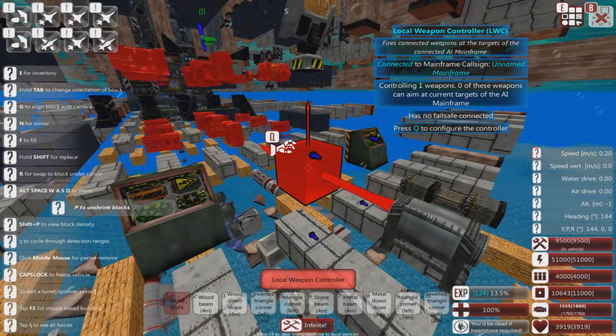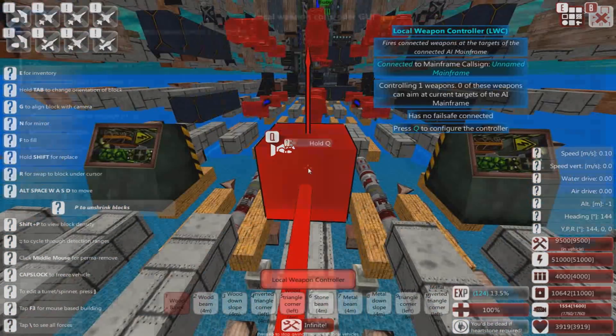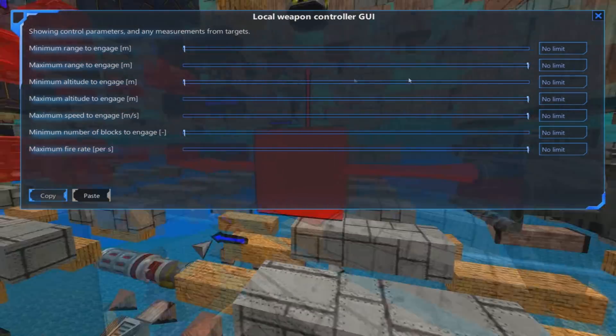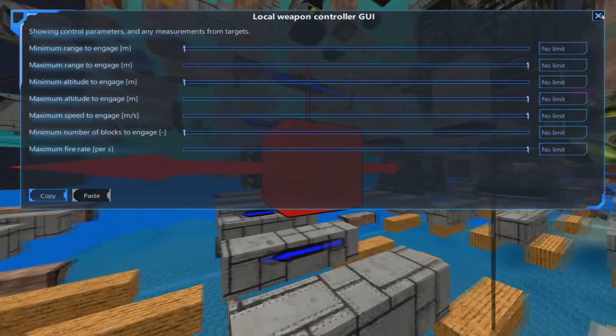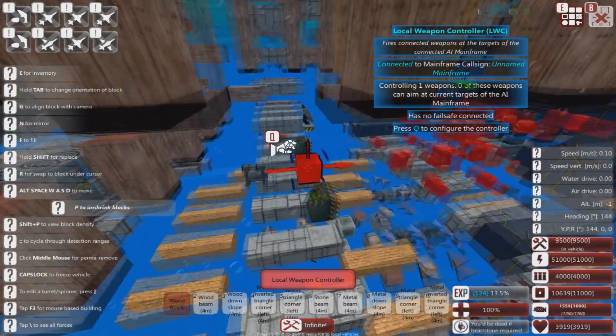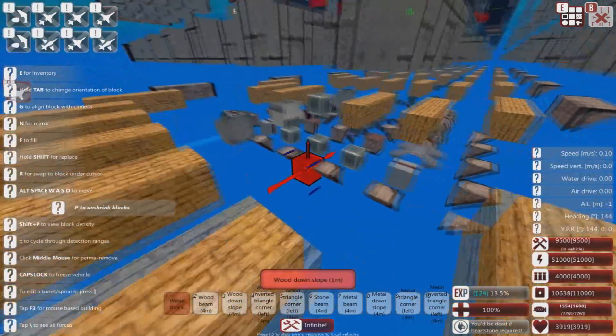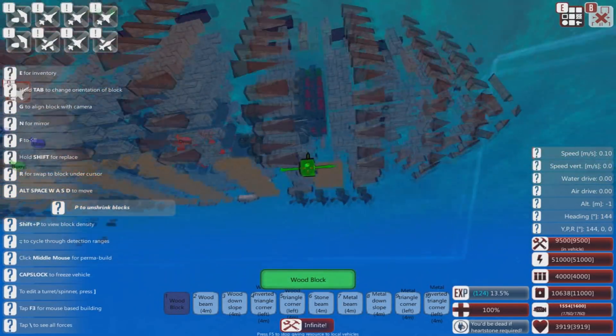Here's the controller, here's the shield control. The torpedoes don't have a maximum altitude to engage - you need to fix that. When I tested this against a moray, it was firing its torpedoes at it, and that's not a good idea. Torpedoes are expensive in terms of ammo so you don't really want that. I think that's all the torpedoes it has.